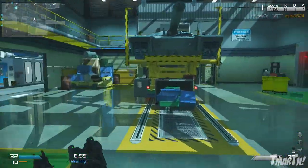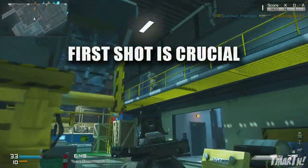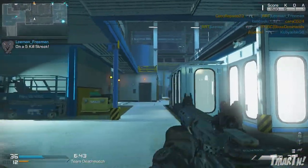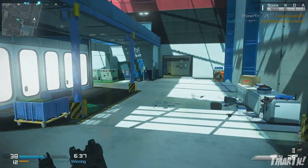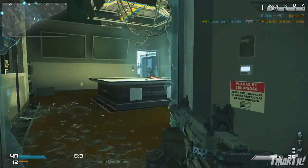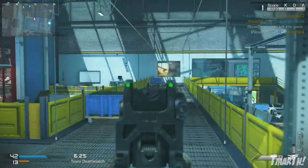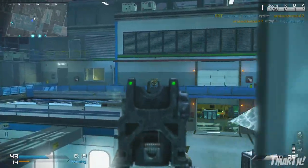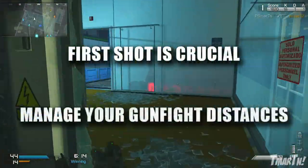How do you use this class setup? The first thing you need to know is that your first shot is the most crucial shot. Because this thing is semi-auto, it is at a disadvantage if you don't get the first shot on the enemy — if they hit you first and make your aim go flying, you're probably not gonna get the kill, especially at close range. But if you get the first shot on them, there's no way you're gonna lose that gunfight since you only need two or three shots to kill. So always make sure your first shot is on target and you'll have a lot better luck.